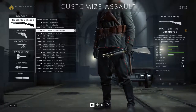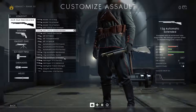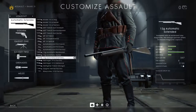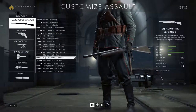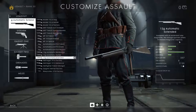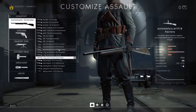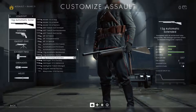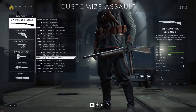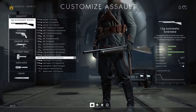The other shotgun variants are similar, until we get to the 12 gauge automatic extended version. As the description says, this is equipped with an extended tube magazine underneath the barrel, offering increased magazine capacity - simply that. It offers seven shells in the magazine versus five, and the cost of that is worse dispersion: the effect on the shotgun is to increase the dispersion of the pellets.